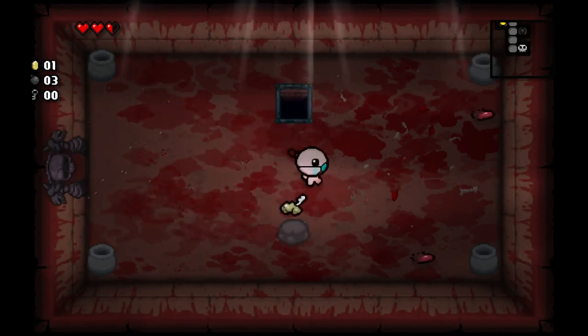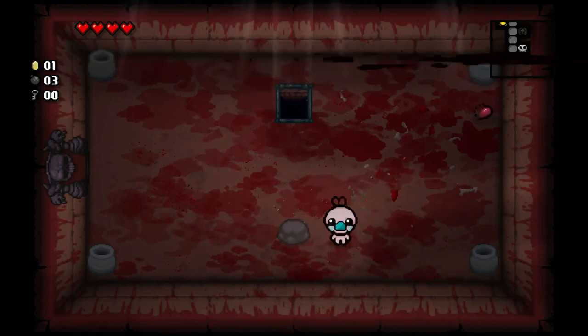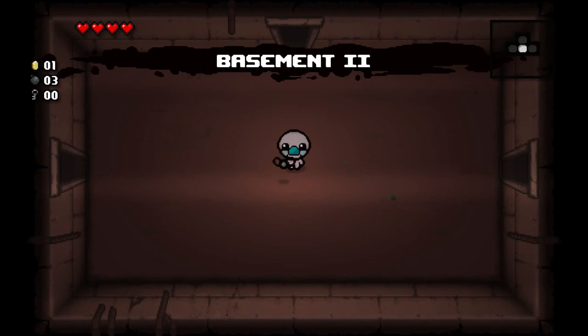Bosses almost always drop red hearts after they're killed. So if you're low on health and you think you can take the boss, go ahead and kill the boss first to get some hearts.